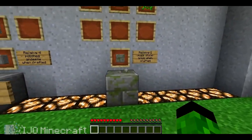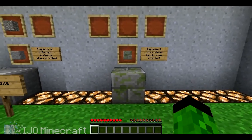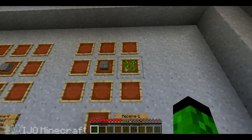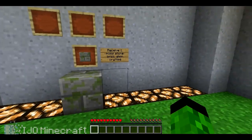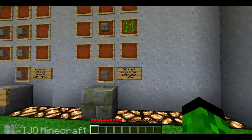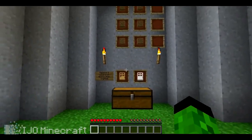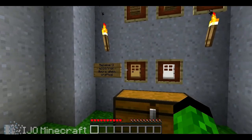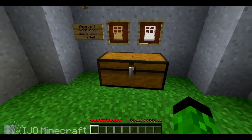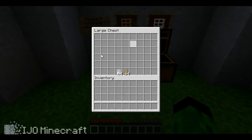And to make the new mossy stone bricks — or not new, just a new crafting recipe — you just add a stone brick with some vines and you will get one block of that. I think you should get at least four or something. But if you make doors now, you get three when you make them instead of just one like usual, and now they stack up to 64.